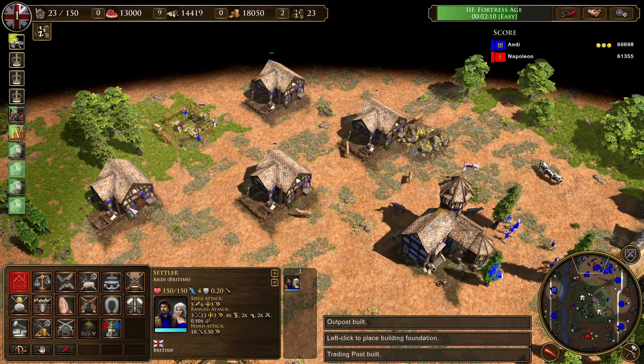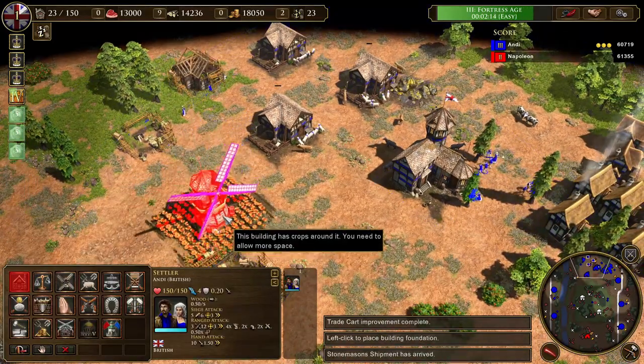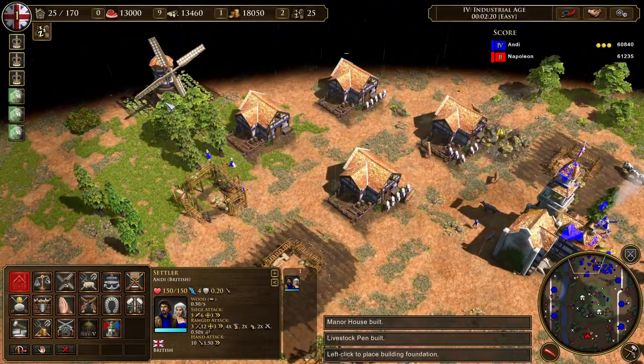Let's start by giving an overview of the different types of livestock. There are six different livestock worth mentioning: sheep, cows, llamas, goats, water buffaloes, and yaks.